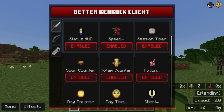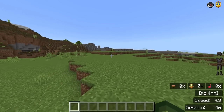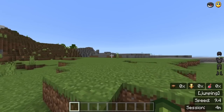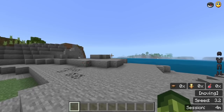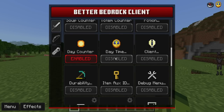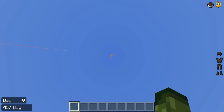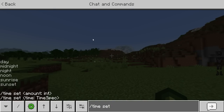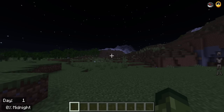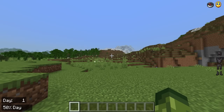There's a Session Timer that tells you how long you've been in the world — it shows four minutes and counts up minute by minute. It's not millisecond-accurate, so not ideal for precise speedruns, but great for tracking how long you've been playing. There's also a Day Counter and Daytime Counter: currently on day zero at 45% complete. Setting time to midnight shows 'midnight' and advances the day counter.